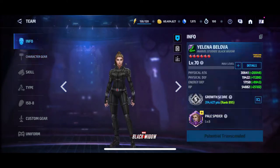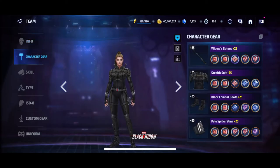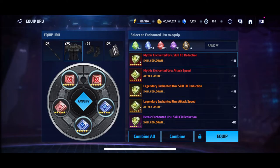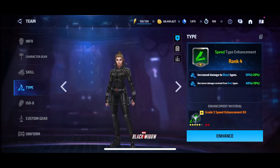Let's look at the build details. We got attack speed maxed out, crit rate is just about there, crit damage is just about there, and physical attack is 30,000. For gears, I've got five-star URU on all of it — just all fives, and that's okay. Skills are maxed out and type is rank four.